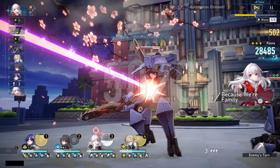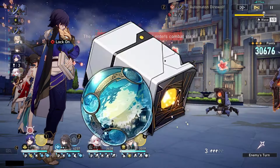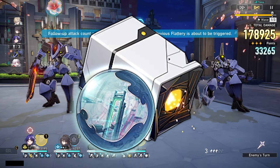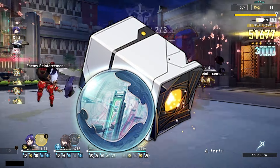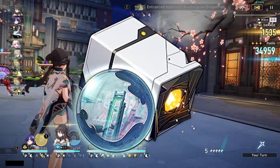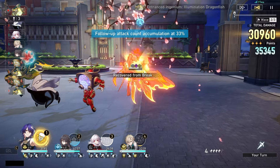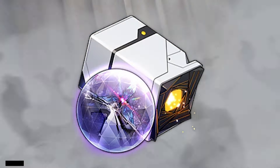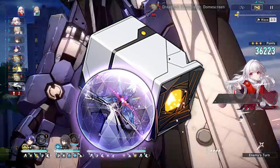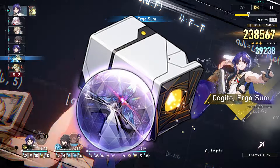For her planar ornaments, she is at heart a harmony support, so the best options are Broken Keel for the crit damage increase and effect resistance, or Fleet of the Ageless for the max HP increase in case she gets attacked — and 120 speed or higher is a no-brainer on harmony support, giving everyone the attack increase. If you want her to deal more damage, you can also give her Space Sealing Station, which increases attack and gives an additional attack buff if you reach 120 speed or higher.